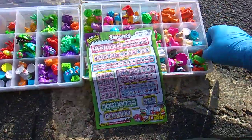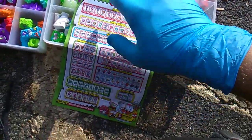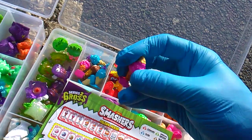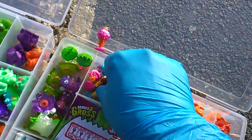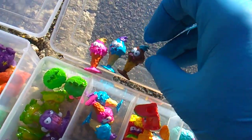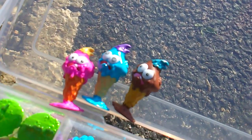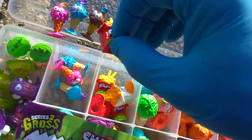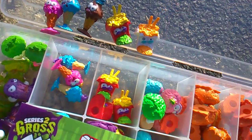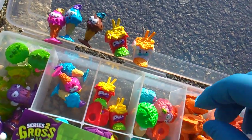Filthy Food. We'll start with this one. Filthy Food is going across. This is not nice cream — pink, blue, and brown. I have all three. Next up is noodles. I got the red and the white. Still need to get blue.